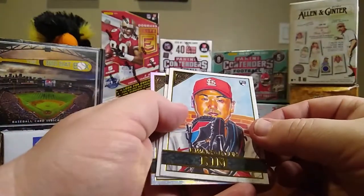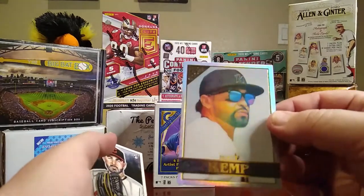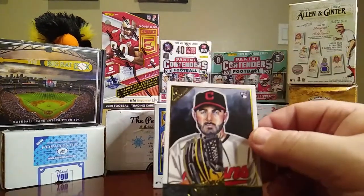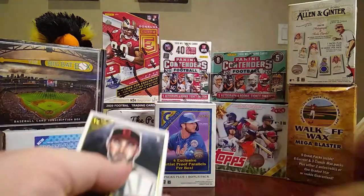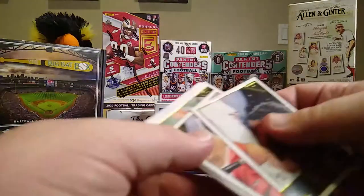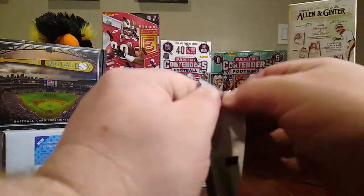We have a Wang Hoon Kim, Mike Trout, a Matt Kemp — looks like this is a silver or some kind of parallel — and then we have an Aaron Savale, and this is more of a drawing style instead of a portrait. They're all drawings, actually — that one was just more illustrated than the others.